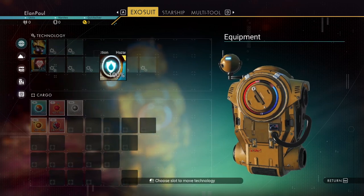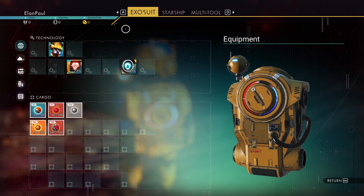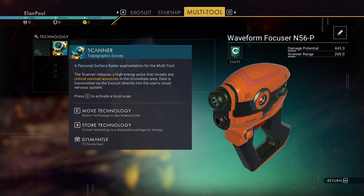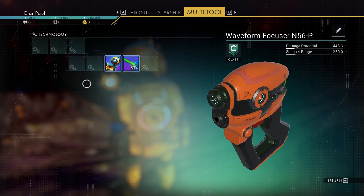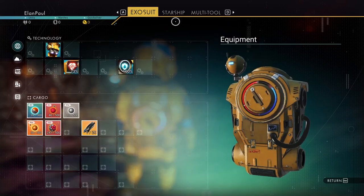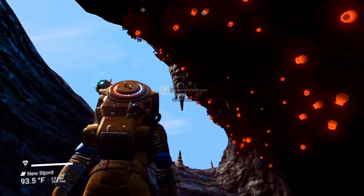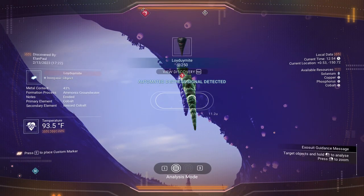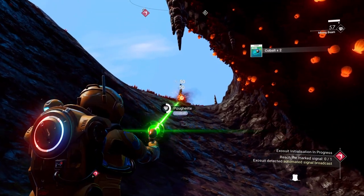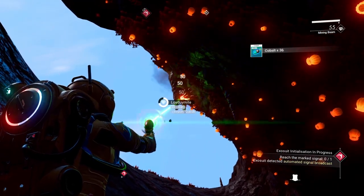Let's put the hazard protection over here — I like to always keep it there. Multi-tool, mining beam — we're going to put you in an expanded slot. I know you only get about 500 per thing that you scan, but we'll see. We need the analysis visor, so we need a carbon nanotube, and we're right as rain there. Now we should be able to find everything. Let's analyze. Good deal — gives us ionized cobalt. We need the cobalt because we're going to need to make some batteries sooner or later.